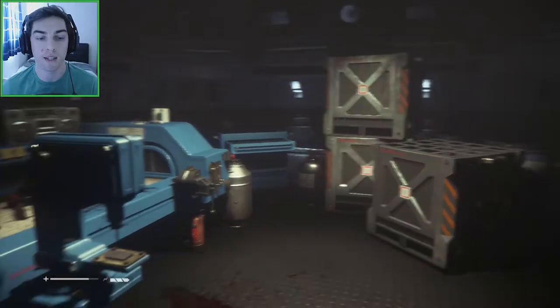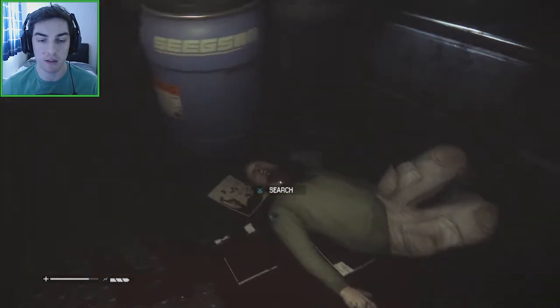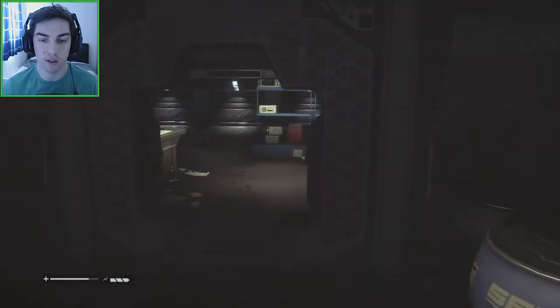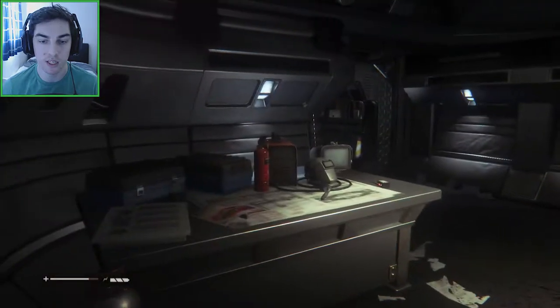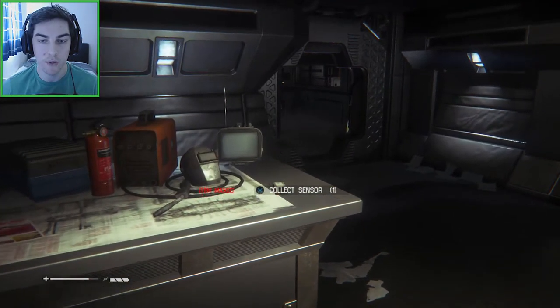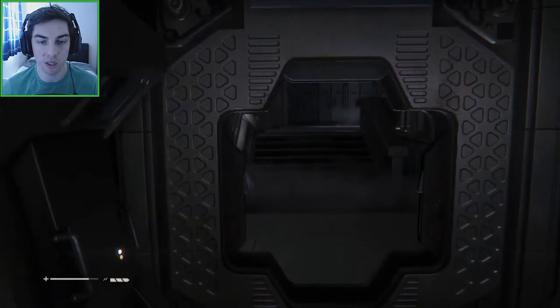Hey everyone, my name is Mike and welcome back to Alien Isolation. In the last part, we got to Taylor and Samuel's, but the transit station thing — the whole transit cars were not working — so we had to come down here to turn on the power again. And now the elevator we used to get there is not working any longer, so we need to find an alternate route to get back.